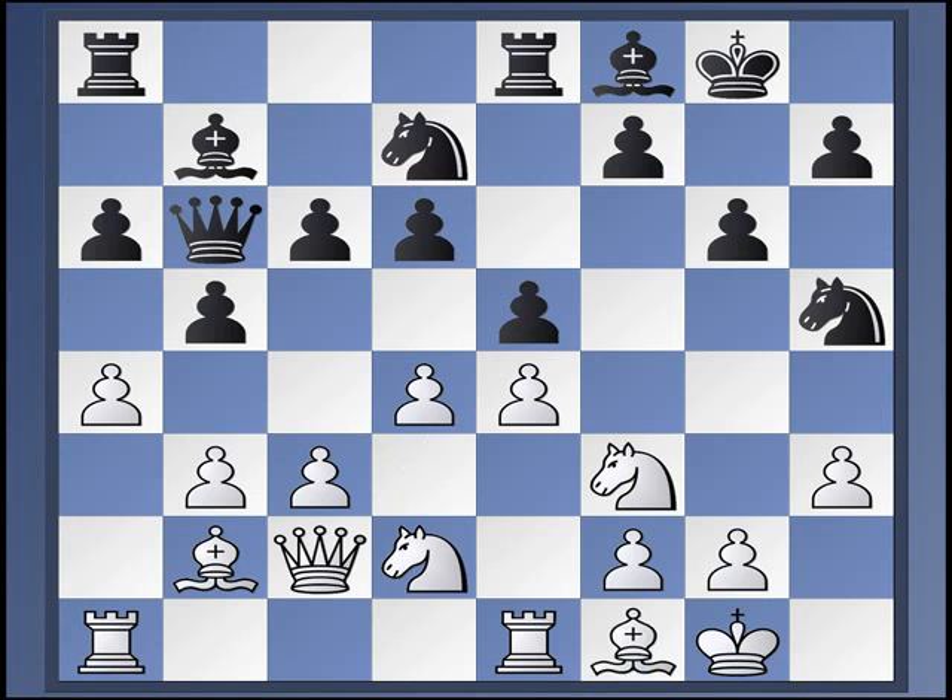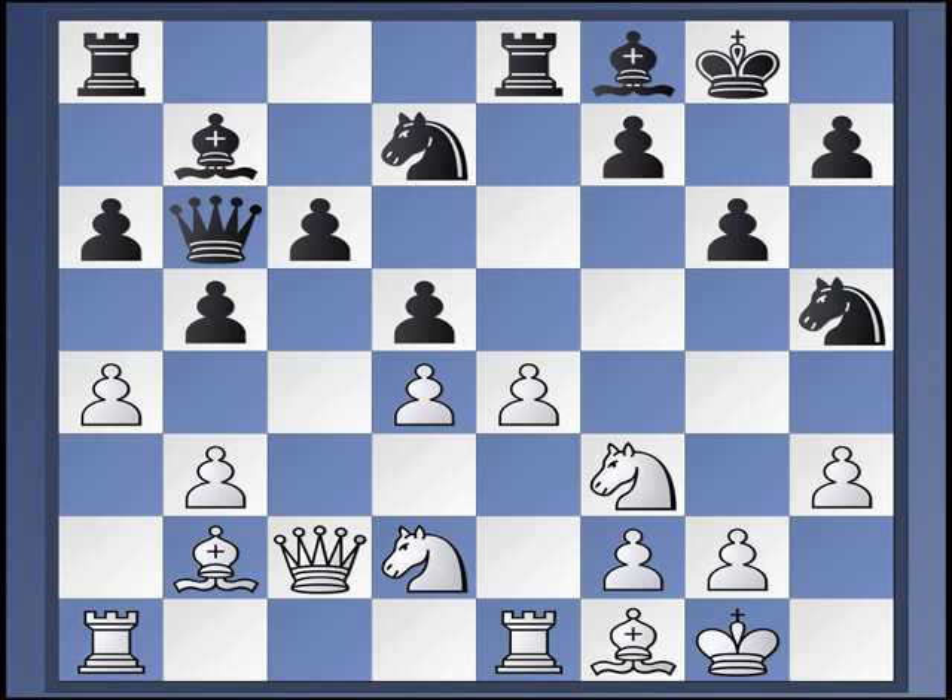Ivanchuk-Kamsky went like this: Bishop F1, E, D, C, D, and now D5. And this looks really grotesque at first — what about the bishop on B7? But Black is going to play C5. If White plays E5, then again Knight F4, Knight E6, and then C5. So it might be best for White to not rush with E5, but to play something like Queen C3. So now if D, E, then Knight E4, and there are ideas like Knight C5 and sometimes D5 in the air.